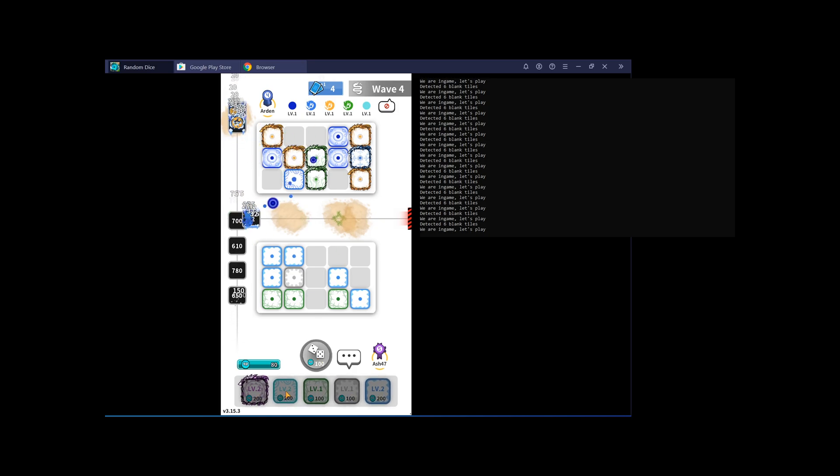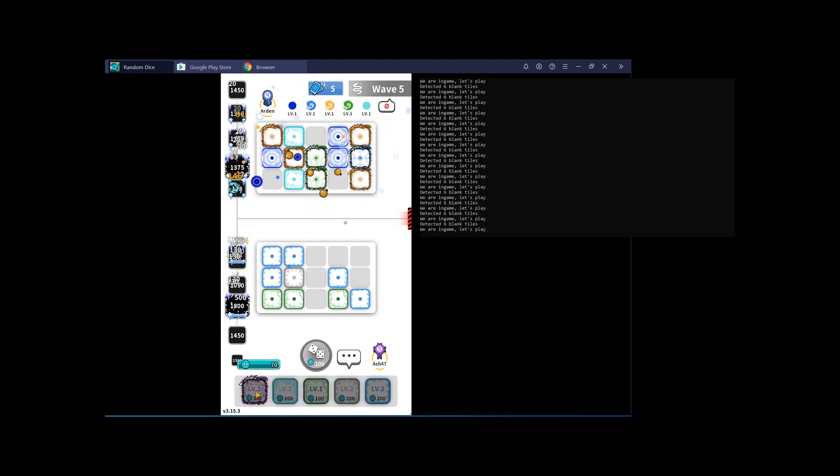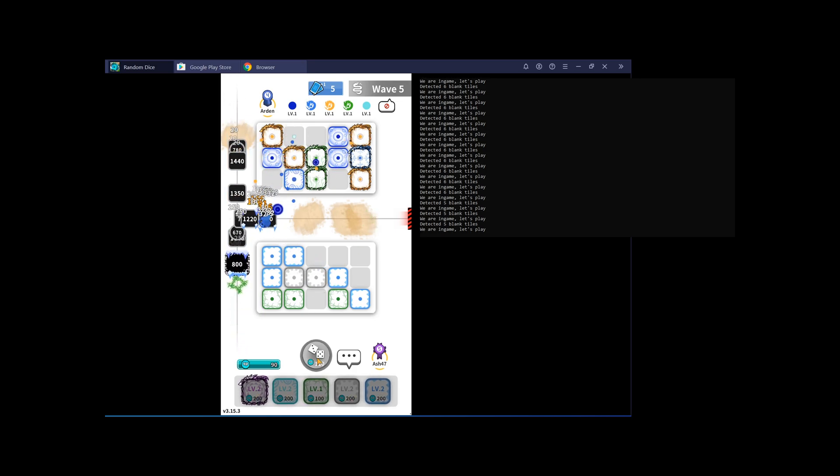In PvP mode there is only a single winner and you lose progress each time you lose. In co-op mode, on the other hand, even if you lose on the first wave you will still get a reward — it might not be the best reward, but a reward is a reward. The only problem is you have to watch an ad each time you play a co-op match. I ultimately decided we'd build a bot that's happy to watch an ad and then hopefully find a random person online who can carry us to victory.